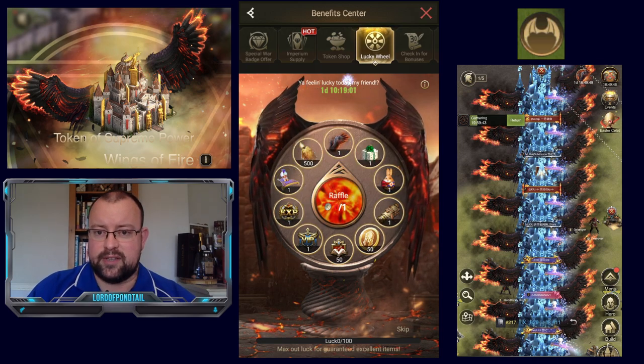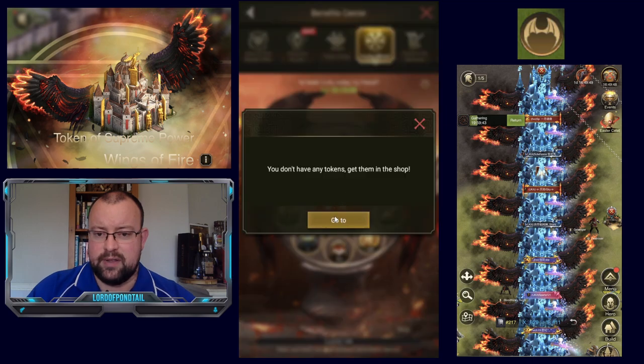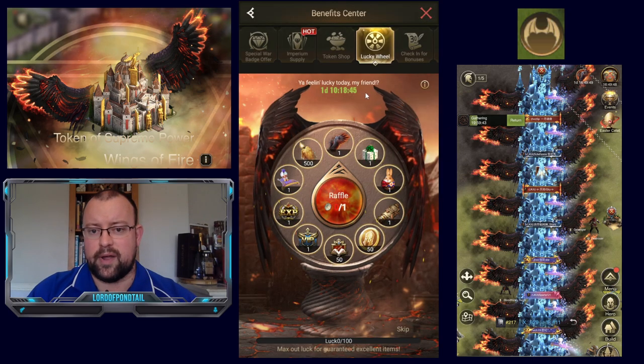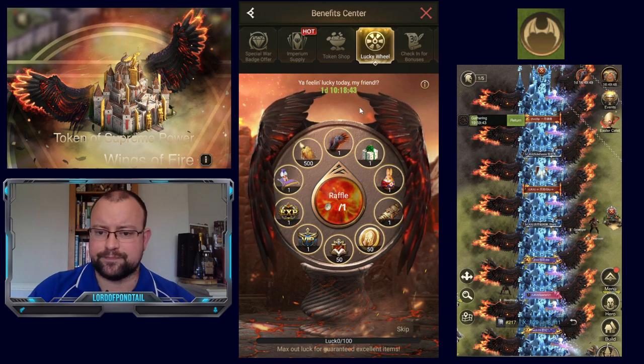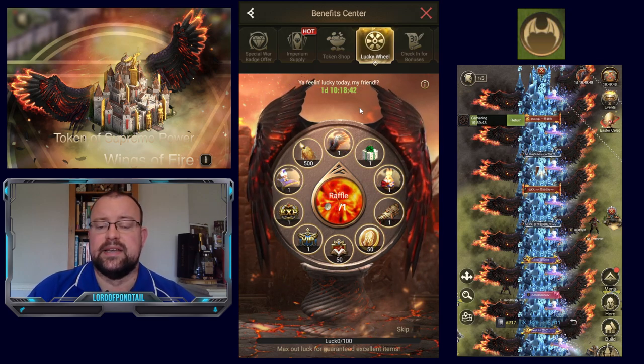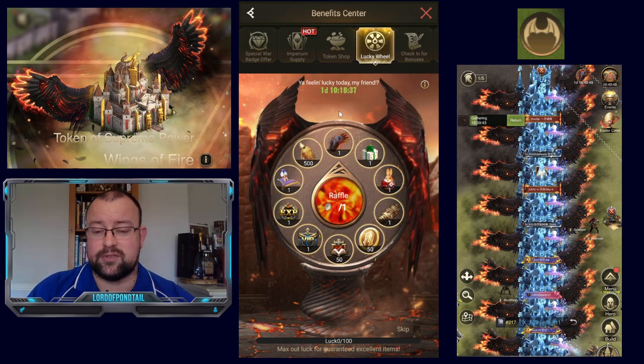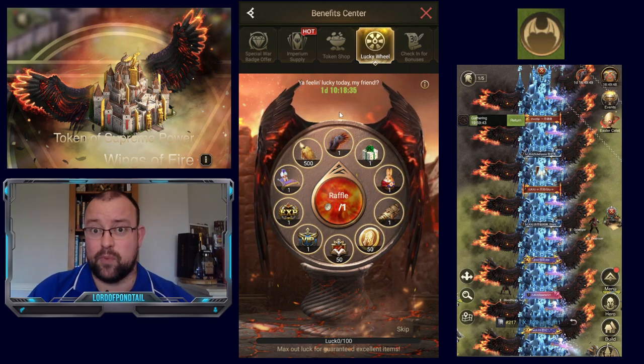How can you obtain this? You're going to have to purchase tokens. You can get three tokens in the UK for $9.49. The packs likely scale up the more you buy — that's usually how it works. My understanding is that people have been spending between $600 and $1,000 on packs to be able to obtain these wings.